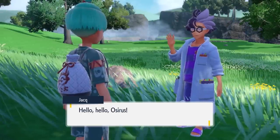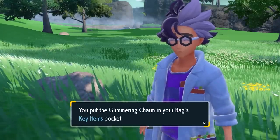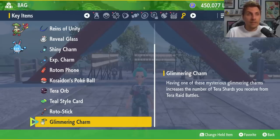You'll also have a note saying to go and visit Jack on Reveler's Road. Once you do that, he gives you one item — brand new to Kitakami — and it is the Glimmering Charm. The Glimmering Charm will be transferred over to your key items, and having one of these mysterious Glimmering Charms increases the number of Tera Shards you receive from Tera Raids. This is something I'll probably do a video on at a later stage to test and see the results from raids before and after having the Glimmering Charm.